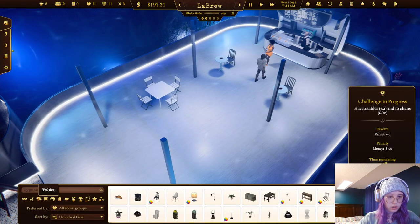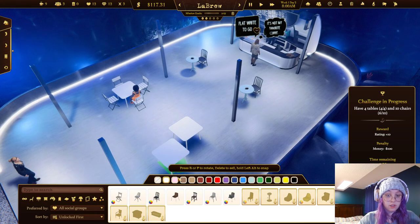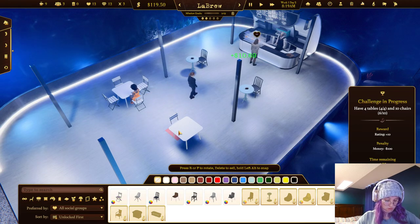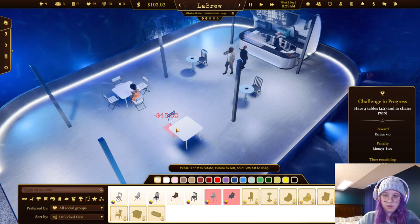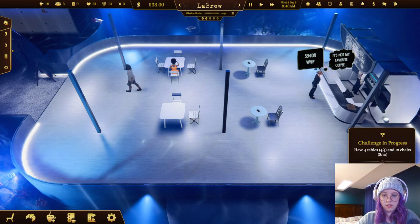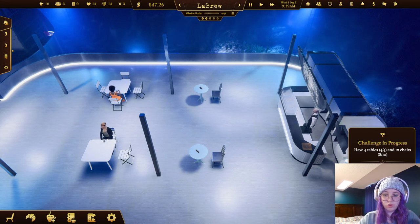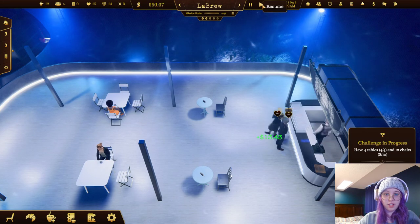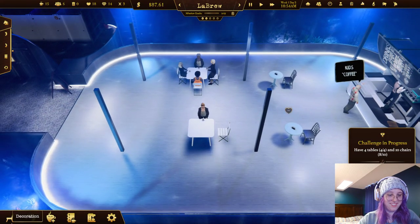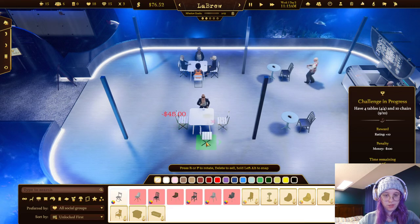We need one more table - 80 dollars, are you kidding me? There we go. We still have time to make two more, just gotta sell a few coffees. Come on guys, buy that coffee! There we go - it's a little scary. It's one thing to not accept a challenge, but if you accept and fail you lose the money. But I like a good challenge.